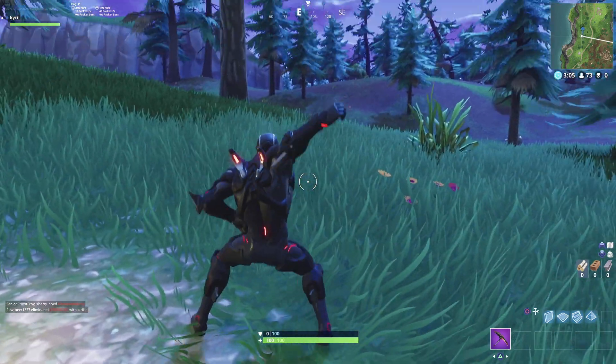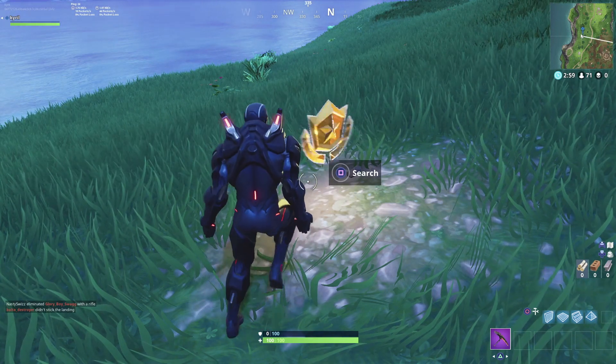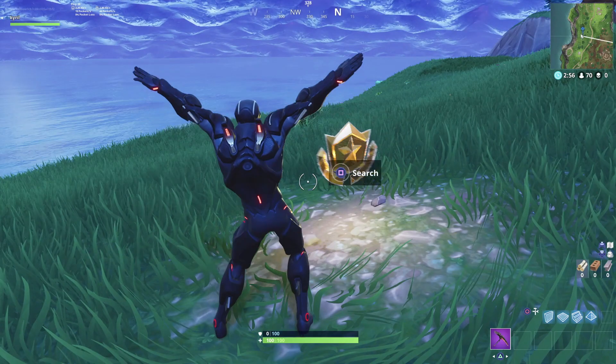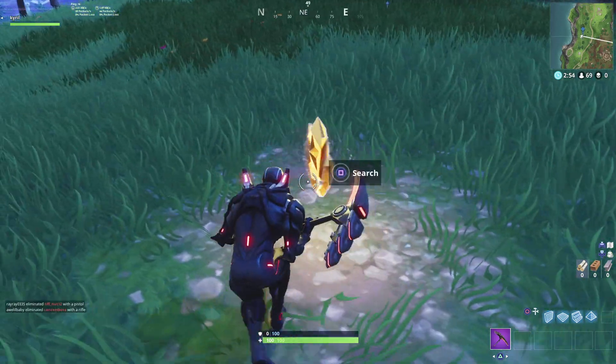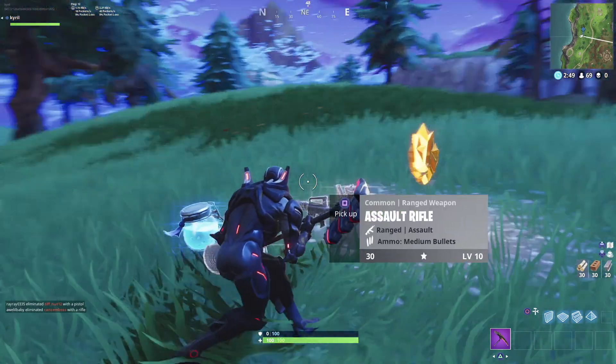You're gonna find that battle star and you can do your emotes like I did. When you collect it, you get some loot — you get like 30 of each material, you get a big shield, you get three mini shields, and whatever gun drops. If you get lucky you're gonna get better guns, but that's what I got in this case.